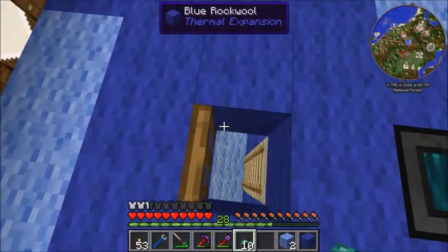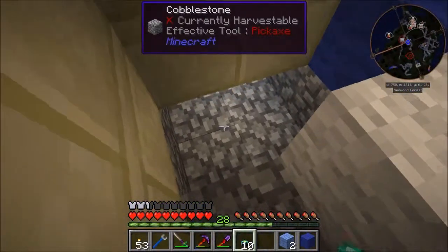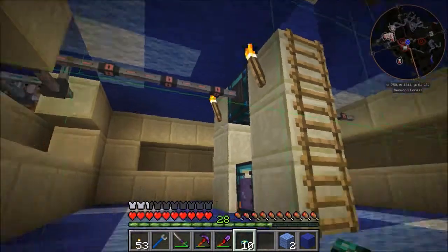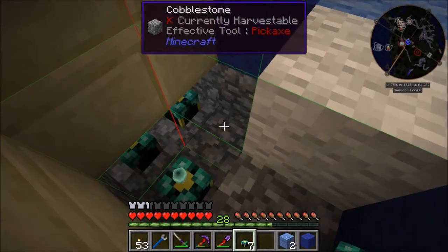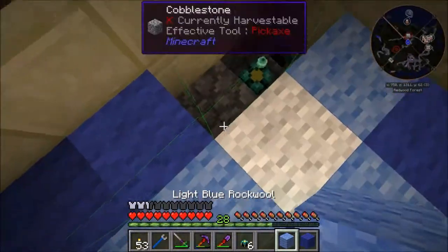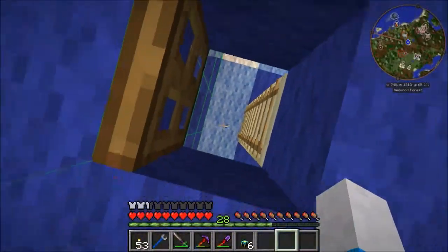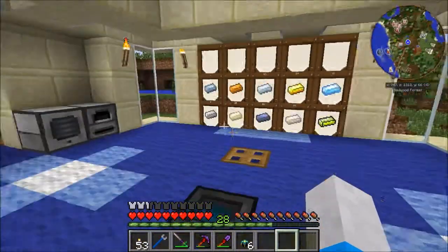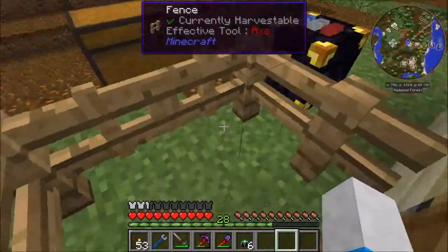Only one last thing to do with this building and then we go get our treasure. We need to make sure that this thing is chunk loaded at all times. Here's the chunk boundary - pop down four spot loaders. That will keep this building loaded so it will continue to process our ores even as the quarry mines.